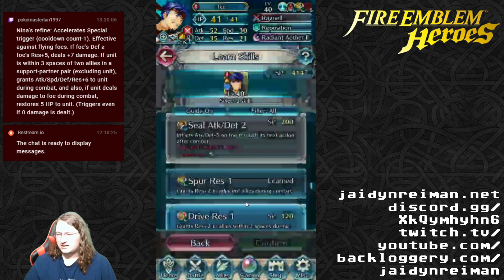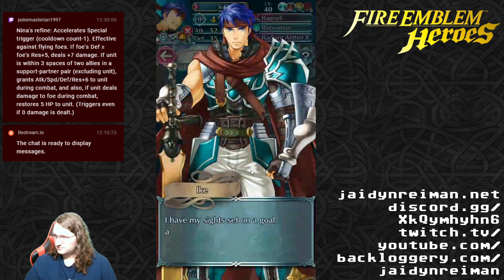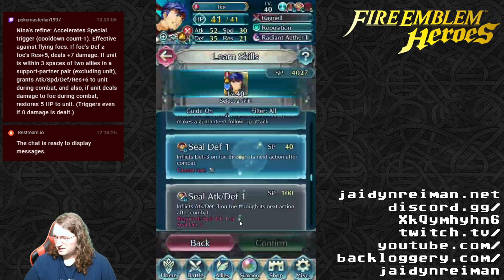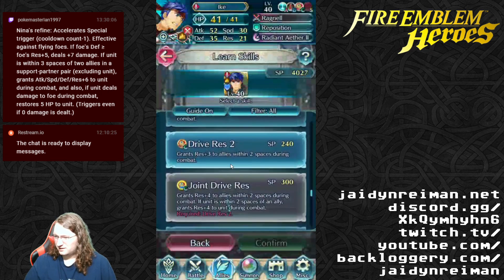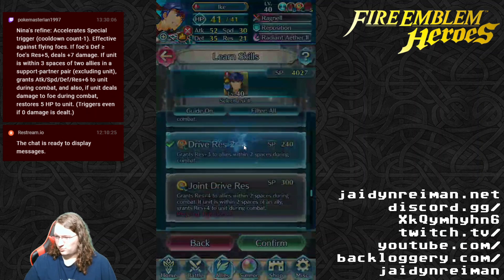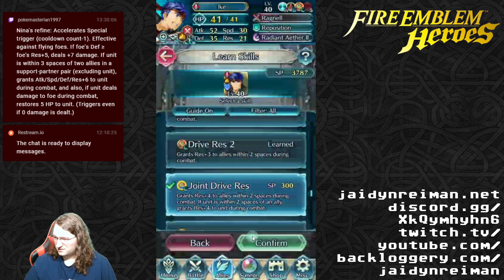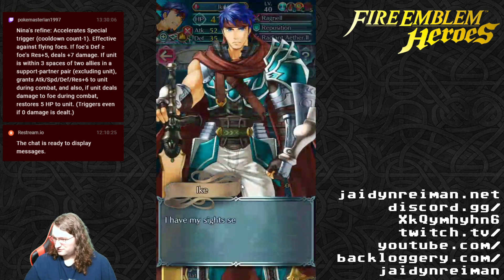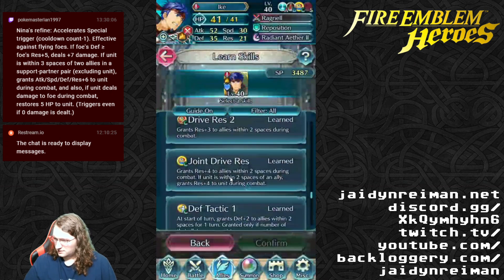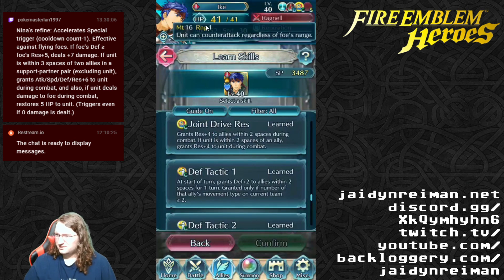I originally had him using Defense Tactic — that's why I have him here. His new skill is Joint Drive Res: grants res plus four to allies within two spaces during combat. This might actually be better than his original rhythm since his res is kind of weak, but he's got Warding Breath which helps balance that out.